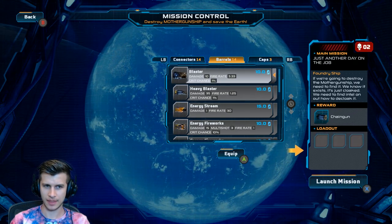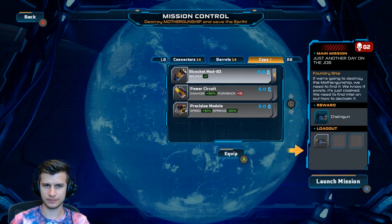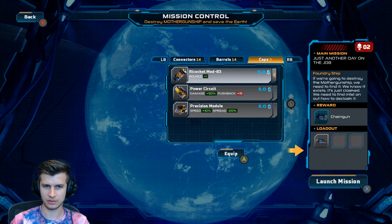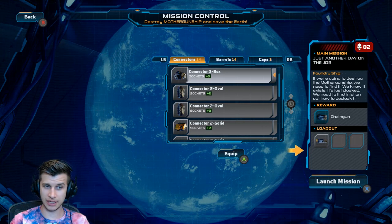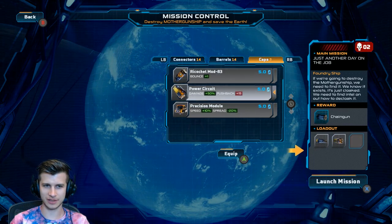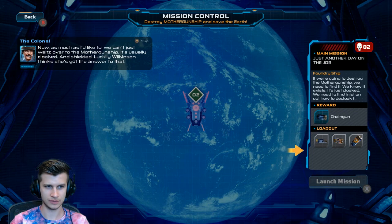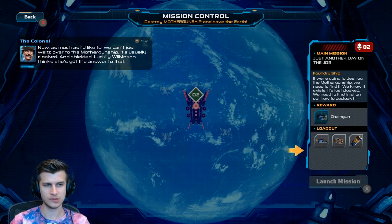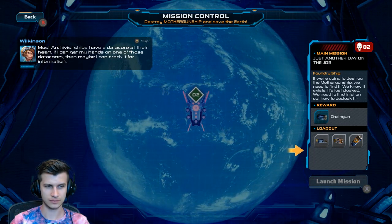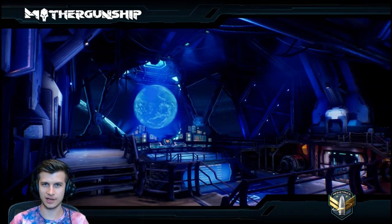Energy fireworks seem nice, heavy blaster seems cool — I'm gonna grab the heavy blaster. Ricochet mod is kind of nice. I don't really want to bring connectors, although learning how to use these connectors is gonna be freaking critical because I sucked at that in the first run. Let's bring energy fireworks and ricochet — why not. As much as I'd like to, we can't just waltz over to the Mother Gunship. It's usually cloaked and shielded. Luckily Wilkinson thinks she's got the answer to that — most archivist ships have a data core at their heart. If I can get my hands on one of those data cores, then maybe I can crack it for information.